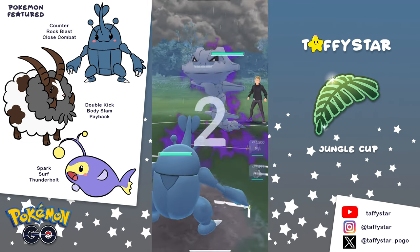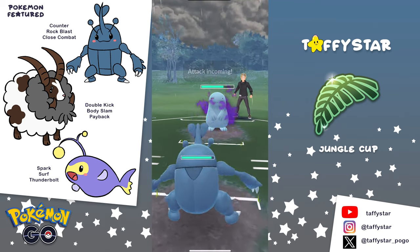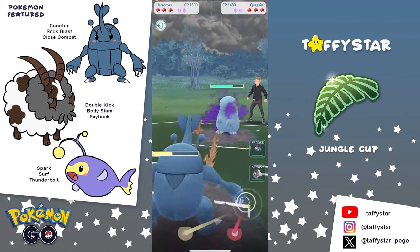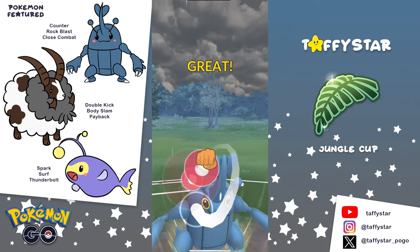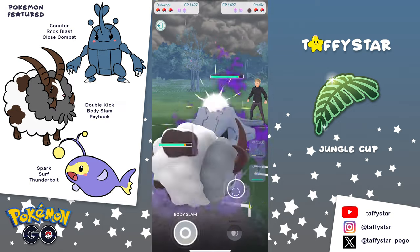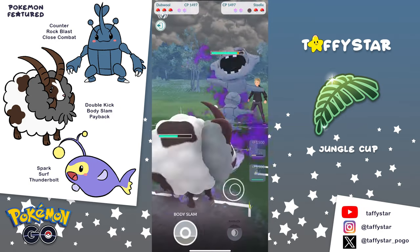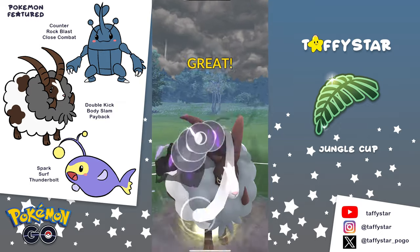Moving on to the next battle, it looks like we are going to be seeing a Shadow Seelix on the lead. We just have to watch out for that Psychic Fangs, which is going to be hitting for super effective against the Heracross. The opponent brings in a Shadow Quagsire and we let the Aqua Tail go. It hurts a lot, but we're able to take it out with a Close Combat, and the opponent brings the Seelix back in, so we're immediately going to swap into Double. We do not want the Seelix to farm our debuffed Heracross down and have a lot of energy for whatever we have in the back.